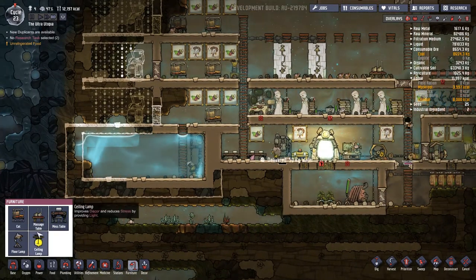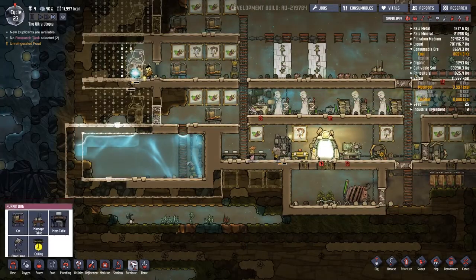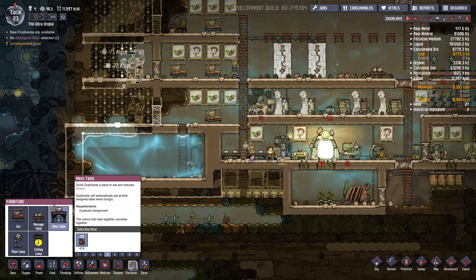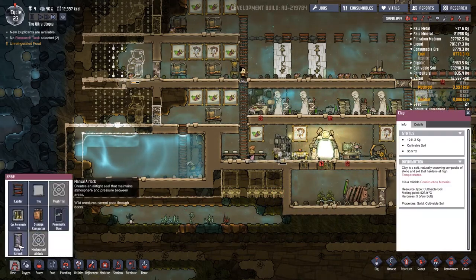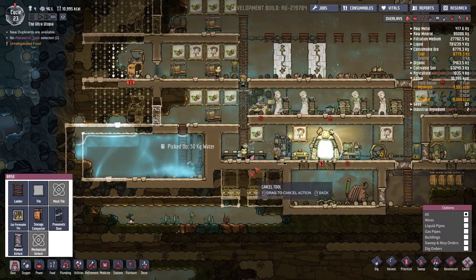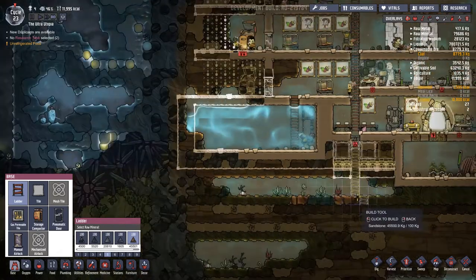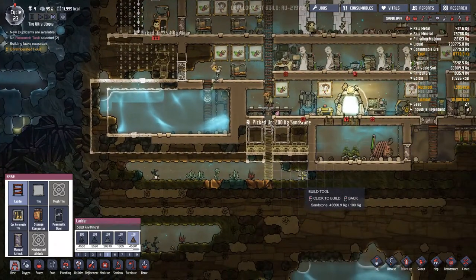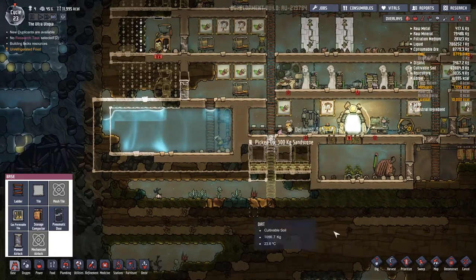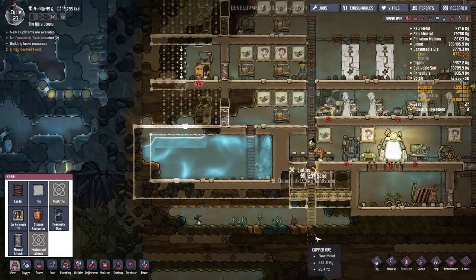But that will then mean we have absolutely no decor on the go. So let's put that and these down. That feels pretty good to me — a few mess tables. At the bottom here I don't know if I like that, but we're going to make do with it and then run this ladder down like this. This little area under here is going to become our kitchen I think.